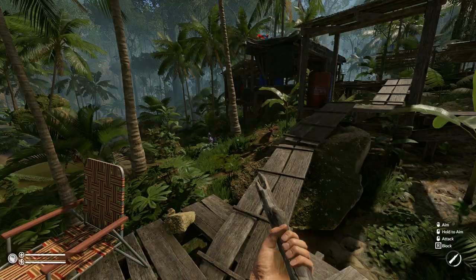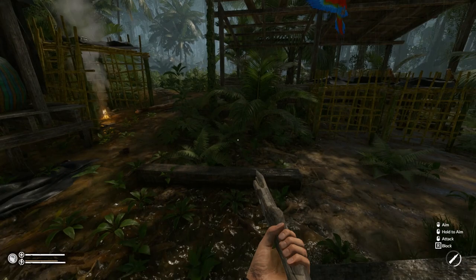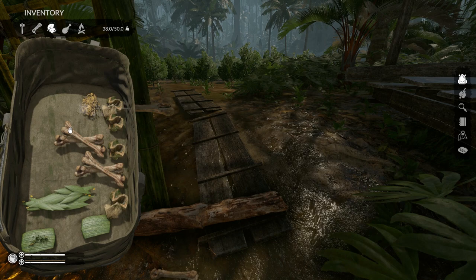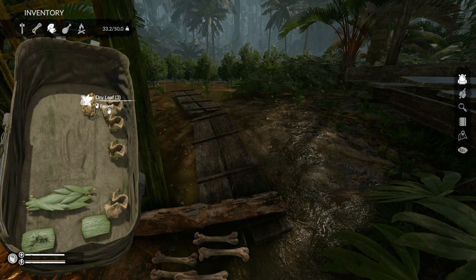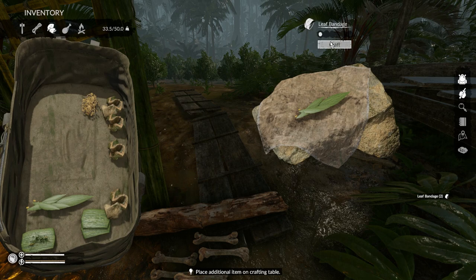Our number one concern right now — let's take a look at our stats — is going to be fat. I think we need to go find some nuts and probably do some more hunting. I'm going to come over here and drop off anything in my inventory. I have every intention of organizing. We should probably also go set up the trap again.